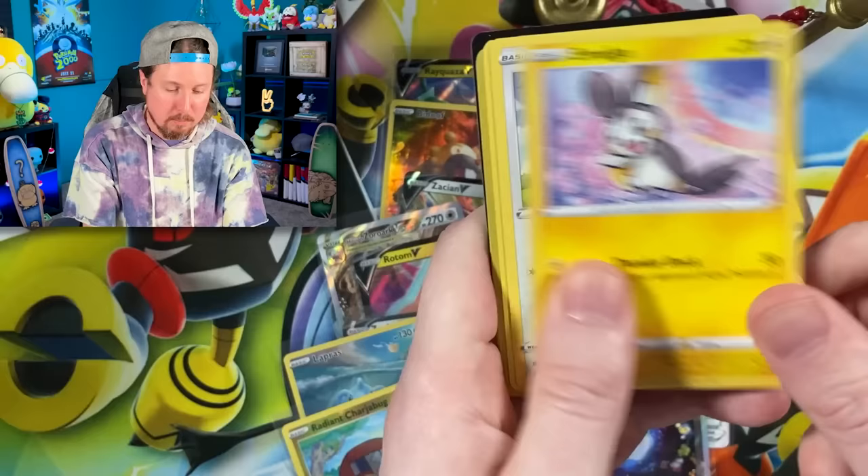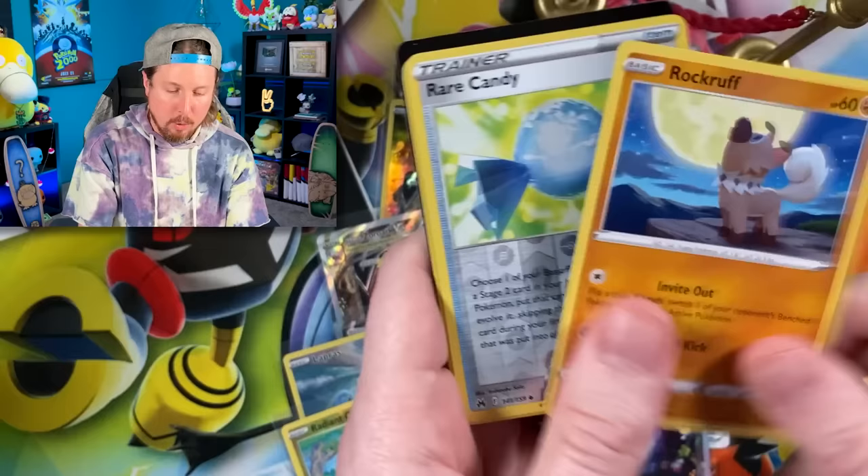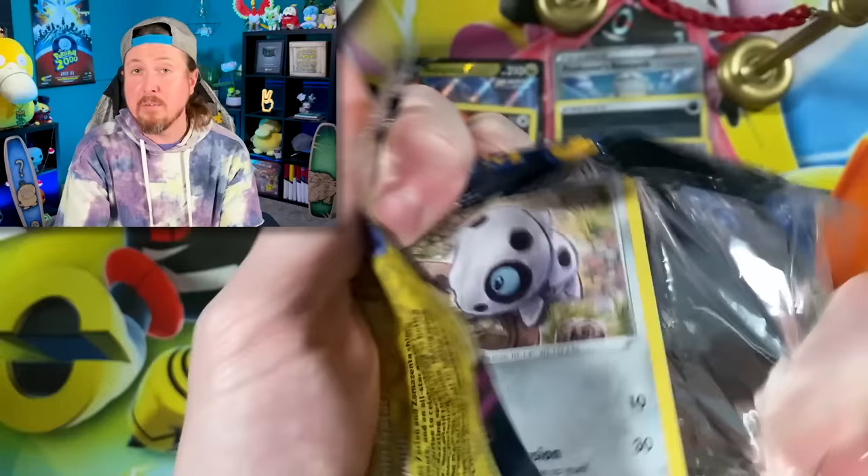We got Yanma, Exeggutor, Rockruff, Rare Candy, and a holo rare Hop. Code card right there. I actually needed that holo rare Hop for the binder. However, it does not count towards what we're trying to do today.